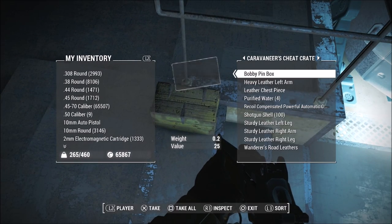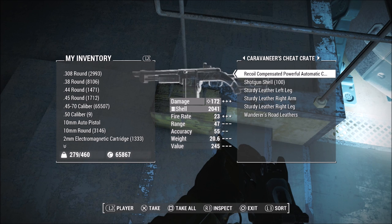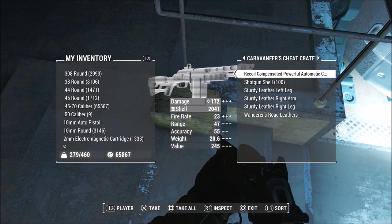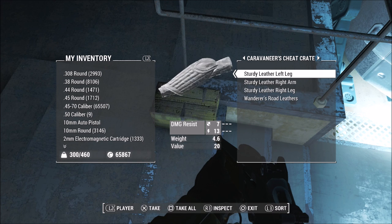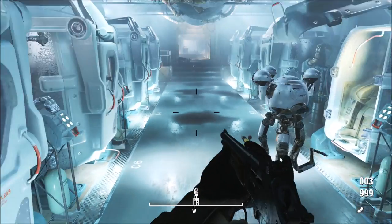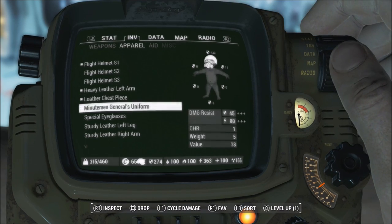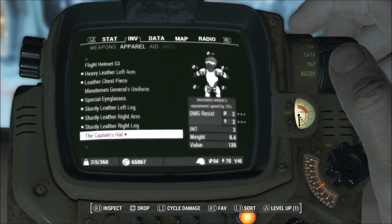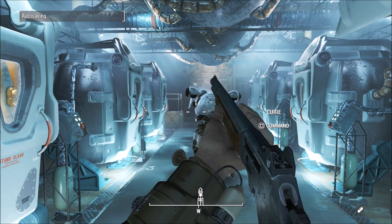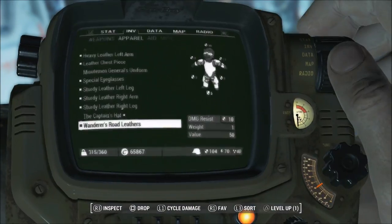Despite the name, it's not really an overpowered cheat crate like most mods implement. It's a nice starter crate for when you're just starting the game and don't have many good weapons yet. It doesn't give you insane armor or really OP weapons — it gives you a decent amount of armor that's not overpowered at that rank. It's nice if you've already beaten the game and don't want to spend time grinding for a first set of armor. This mod doesn't require any DLC and is compatible with everything in the game.